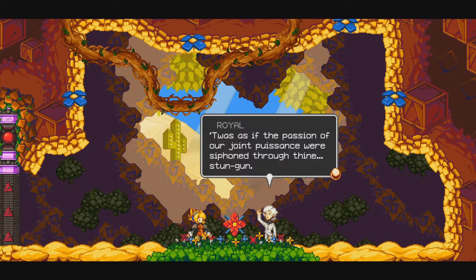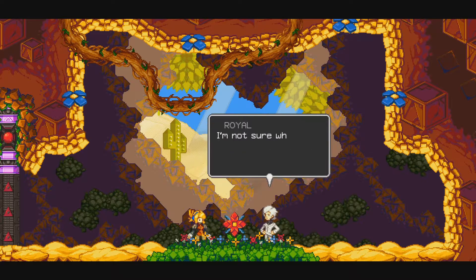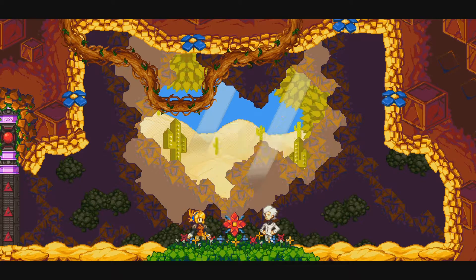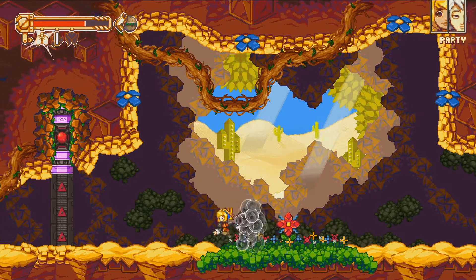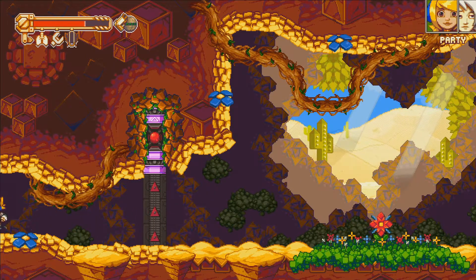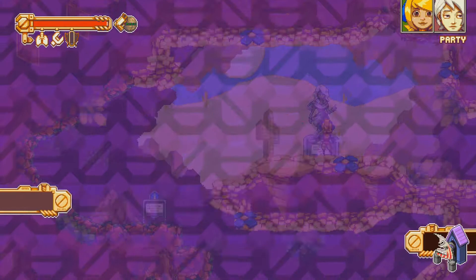'It was as if the passion of our joint presence were siphoned through thine stun gun. I shall make a recommendation for your promotion back at camp. I'm not sure where you lost your escort, but I insist I shall take you instead. Otherwise you can't return to camp — so don't go wandering off alone like this.' All right, so we have an escort ally now. I think that's a good enough place to end things. Next time I'll get to see if I can infiltrate the camp or if they'll immediately recognize who I am.